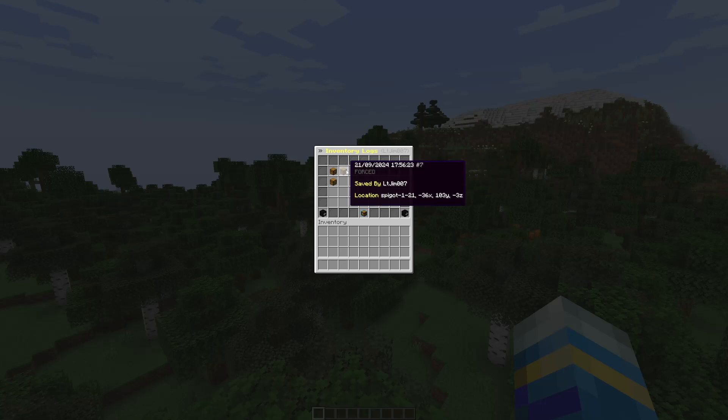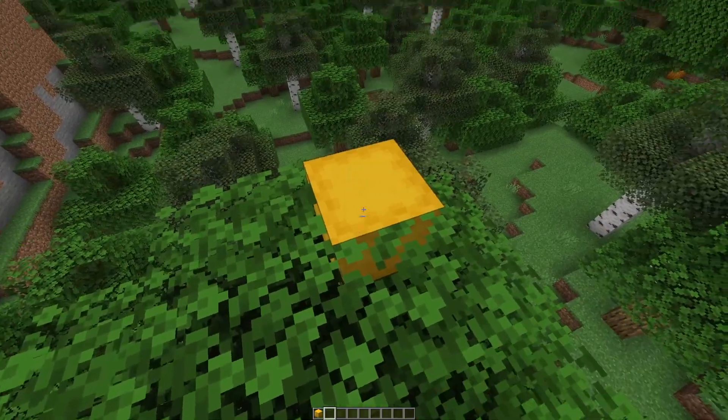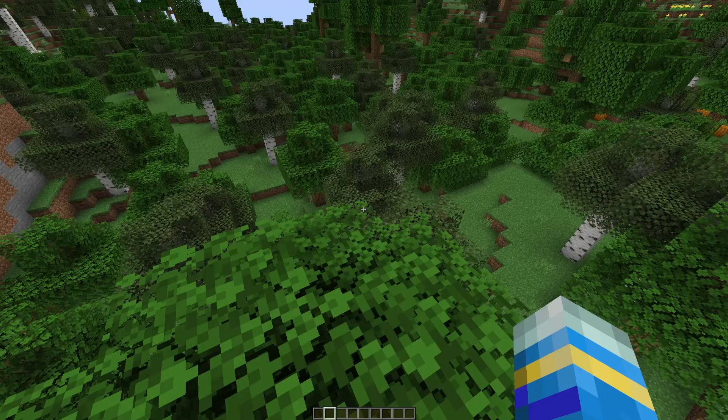This one was saved using a command but these were automatic. Now what we can do is click into one — this one has a ton of golden apples. It has 63 XP and we could export it as a shulker box if we want. We could see if I have anything in the ender chest — I don't. And then there's a few other options. If you put the shulker box down, that's just got all of the inventory in there, so that is a pretty handy feature.